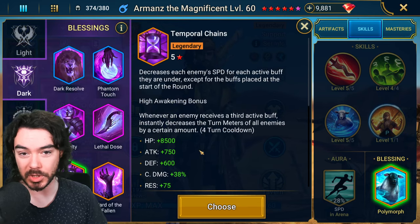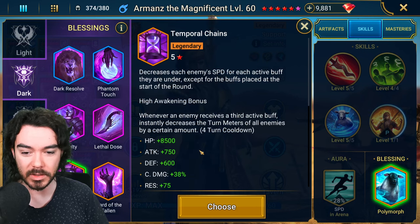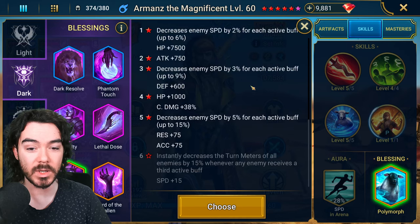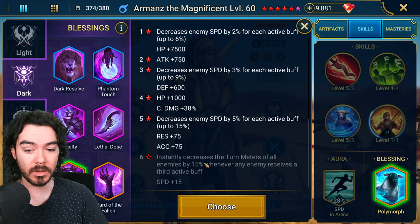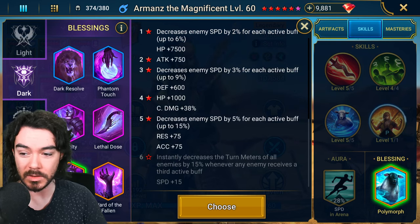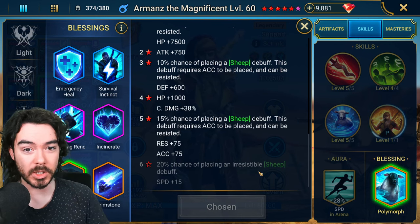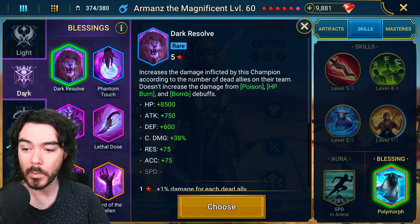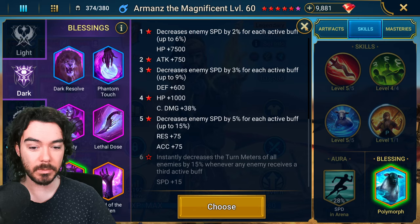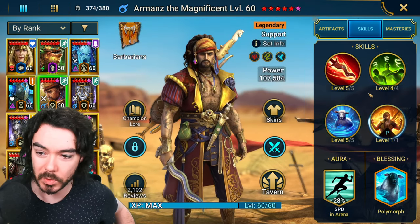The other really good option, which is a bit more flexible, is Temporal Chains. This can work very well in a cut-in team, where your Armand's is going to be very fast but you're looking to interrupt. There's a gear set that combos very well with it too. Temporal Chains decreases enemy speed for every buff on them, and the six-piece will push their turn meter back — a pretty big power spike. Polymorph gives irresistible Sheep, which is powerful for many champions but not so much Armand's since he has the accuracy anyway, whereas the Temporal Chains effect is pretty big. They buff up, we push their speed back, and we can potentially cut in to steal their turn meters or buff strip them — a really good synergy. Those would be the three Blessings I'd be looking for.